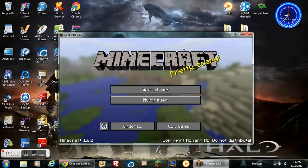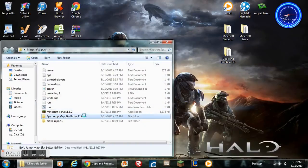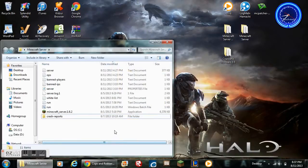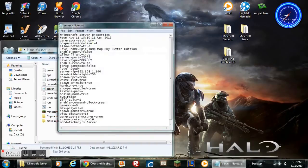Now let's do it for multiplayer. Copy the folder again. Go to your server and delete the world that you already have in there. Paste that in. Go to the server properties, copy the name of the folder, go to server properties, and paste in that name where it says level name.